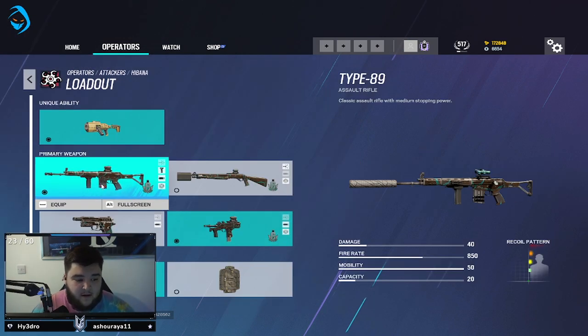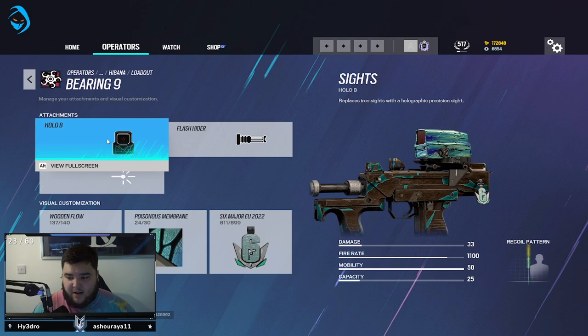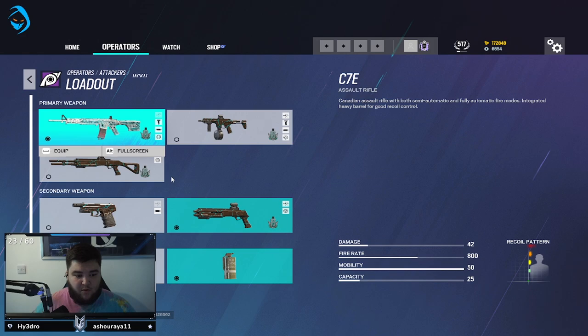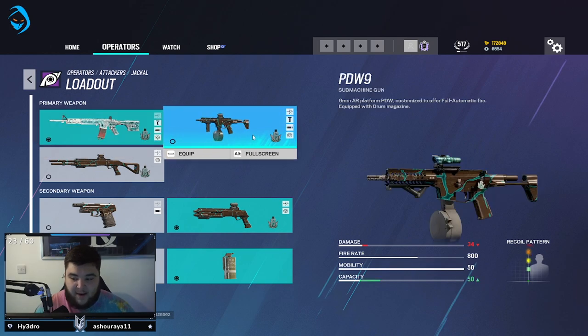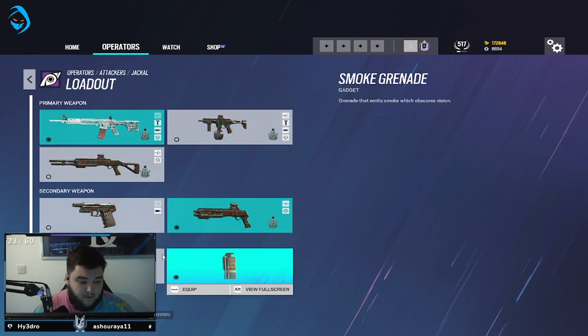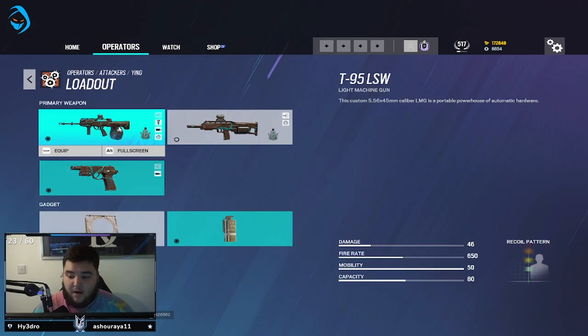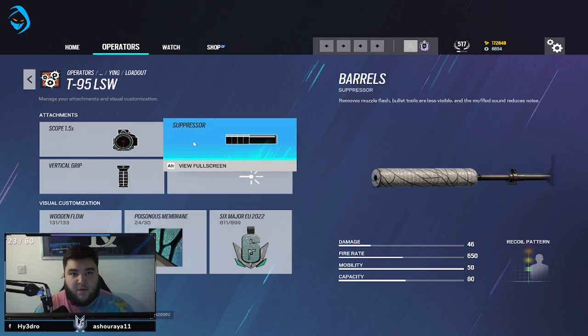For Barnaul I'm using the 1.5x suppressor and vertical grip. On the Bearing-9 I use Hollow B — not sure what it is but it feels like it has less recoil. With flash hider on Jackal: 1.5x, flash hider, and vertical grip. Not much to say — I don't really use the PDW; the primary is just one of the best attacking guns in the game. Shotgun for versatility: opening hatches and floors when you don't have Sledge or Buck. Ying: 1.5x, suppressor, and vertical grip — using suppressor to hide that you're Ying.